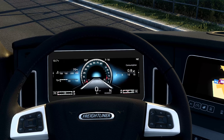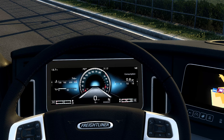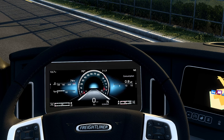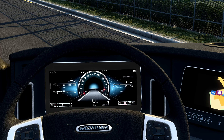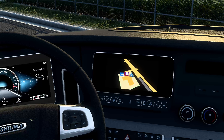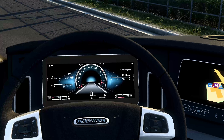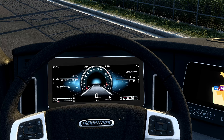Let me see if there's a way to actually change the screen on the right on its own. It does not appear that there's a way to change that independently. If there is and you guys have figured it out, please let me know because I would certainly be interested. I looked through the key bindings and did not see any that have to do with the dash aside from 'change dash map mode,' which when I press that only changes the map. So I don't know if there's a way to change that independently, but if there is please let me know.